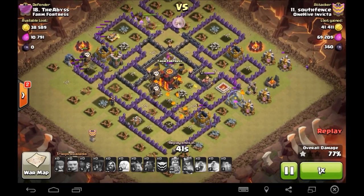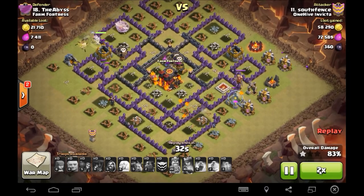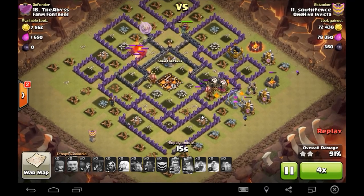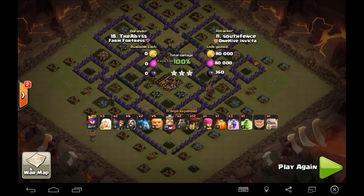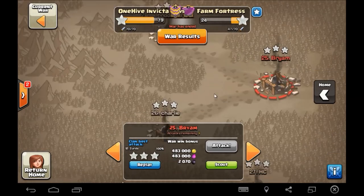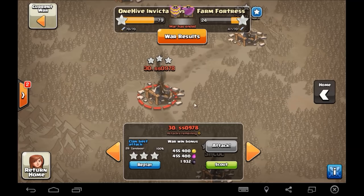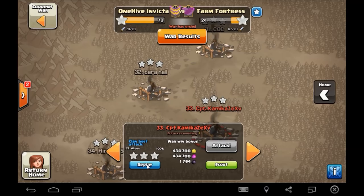Worked out really nice — basically cleanup from here, just a mortar and an archer tower to go. Great job, South Fence, way to step up and take out this Town Hall 10 — beautiful attack. That is three. So, a lot of good attacks. The bases were nothing special, so I'm not going to waste a lot of time. But one thing I noticed that I thought I could pull out for the viewers — one of them was my attack, and I really exploited the reason that you don't build these crummy ring bases.